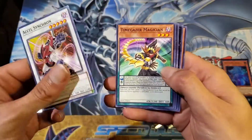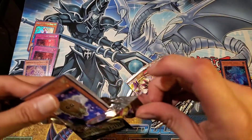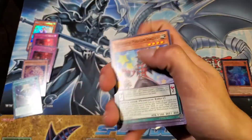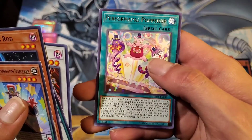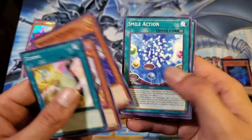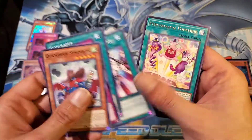We have an Accel Synchron, a Gagaga Magician, and another one of those dragons. We have Wing Caribou, and that for the rare. Performapal now — a magician — and a Performapal Popperup. Tuning, for all you Firefighter players out there. And a Quick Draw Synchron, another Popperup.